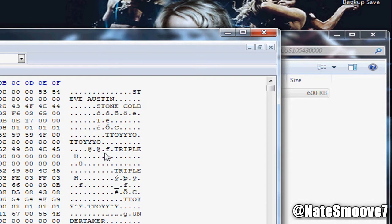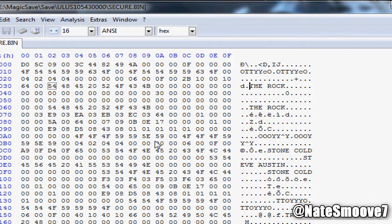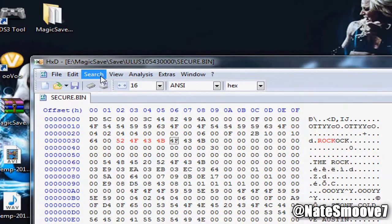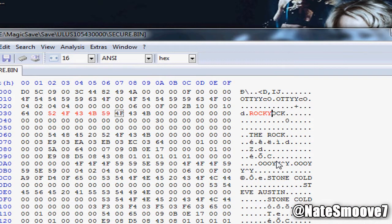Scroll through it - let's say we want to change a name. I'm gonna change The Rock's name to ROCKY in all capitals. One thing you guys don't want to do: when you're changing the name and if you misspell it by accident, you don't want to click backspace. Because if you click backspace, all the offsets ahead of the value you just changed will basically change the whole save. You don't want to do that because it's going to throw off the whole save and it's not going to work at all. So you click undo if you make a mistake, or just close the file and reopen it.